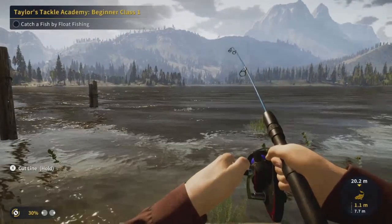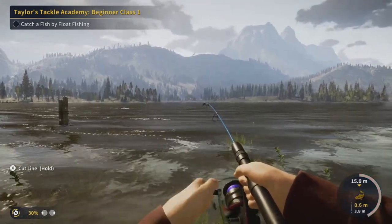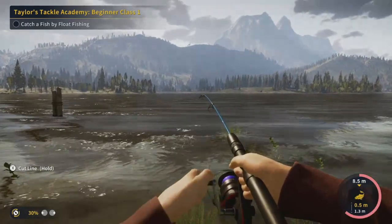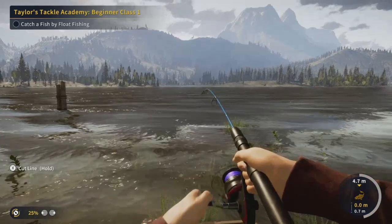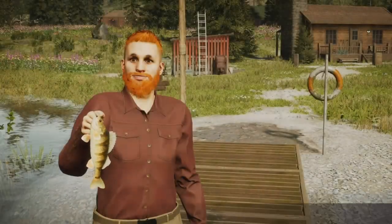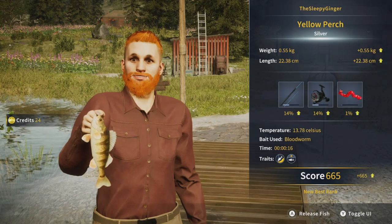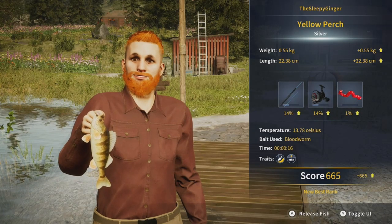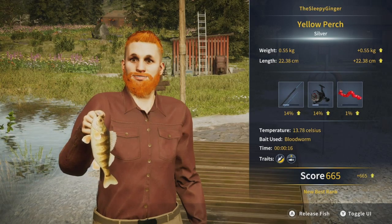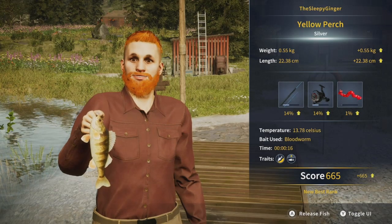We've got another strike here. This one's going to be pretty easy to reel in — it's already getting closer. We shouldn't really need to adjust the drag much. We already have it here, so we'll secure our catch. This is a new species — a yellow perch, silver rank, caught on blood worm in 16 seconds, score of 665. I also just got an achievement for catching a silver ranked fish — this is our first silver! Pretty cool.